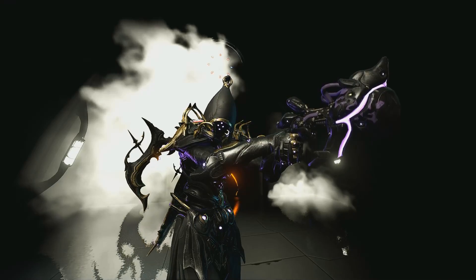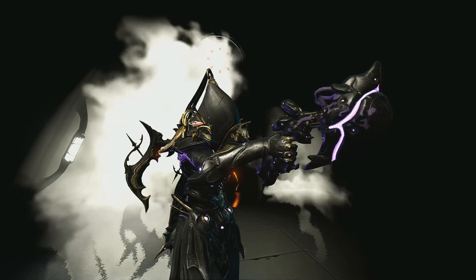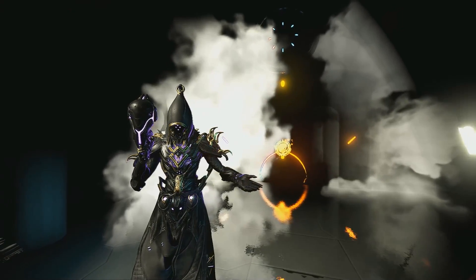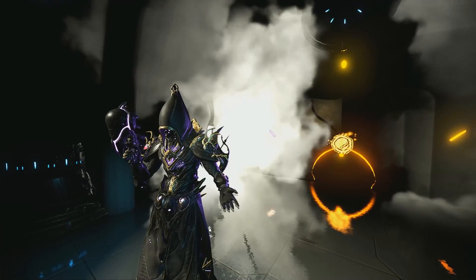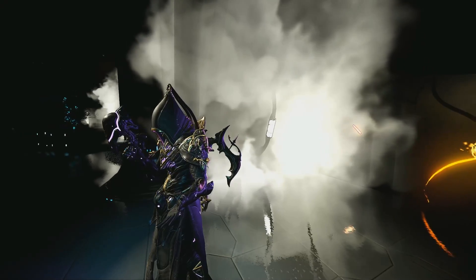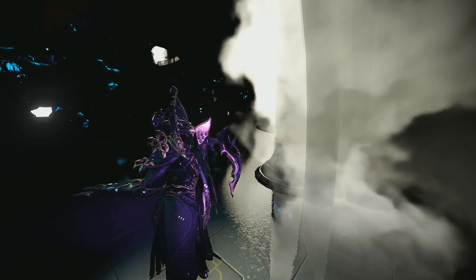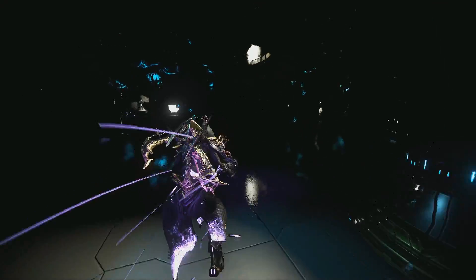I'm gonna be covering a cheap build, something accessible that anybody can build, but of course we also have the classic end-game setup with a Riven — actually, we have two Rivens this time. Please keep in mind that my builds and guides usually follow a more new player-friendly approach, simply because there's a ton of information here and I want anybody watching to understand how the weapon functions and how it should be built. But you may be a veteran and already know all of this stuff — if that is the case, you're invited to skip ahead or have a bit of patience. With that out of the way, let's jump into the Nukor.